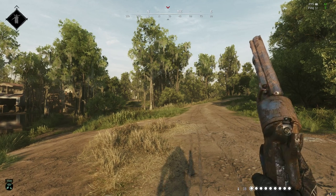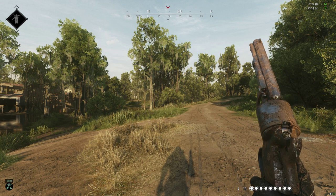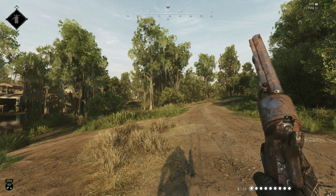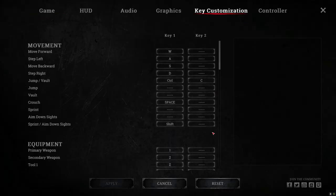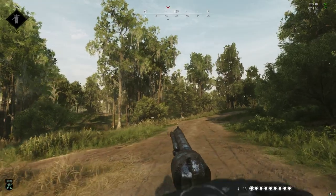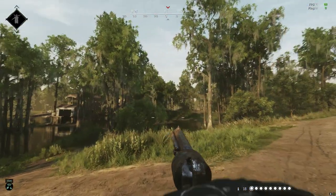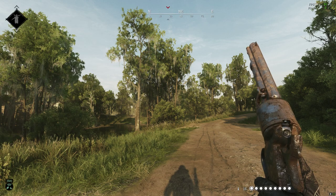I really hope they fix this because I would love to use it if it ever functions at some point in the future. Hopefully I demonstrated what I'm talking about — it basically comes down to sprint and the aim sight sharing the same key, and the way the game handles it when toggled: if you are too quick about it, it will not do what it's supposed to do. Anyway, hope they patch it — thanks for your time, have a good one guys.